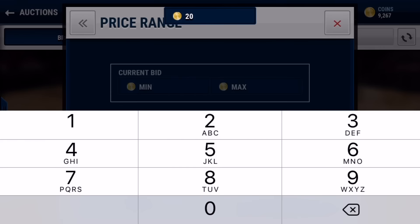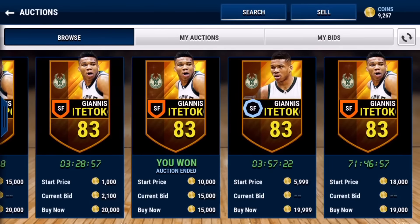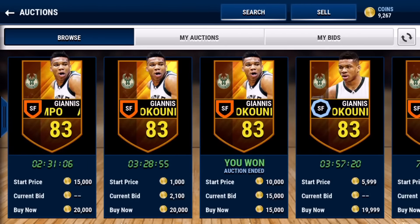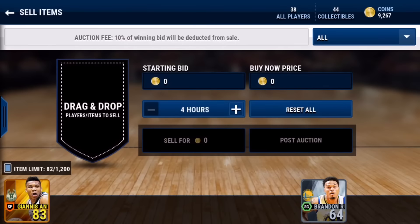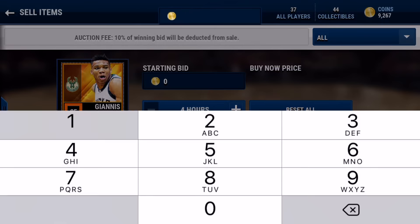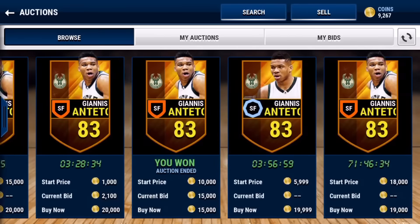I'm pretty sure this one was pretty good — iffy, but still pretty good. 18,999 — I'll put him up right now. That one didn't gain very many coins at all, but some of them are actually really good and you can gain like 10,000 coins out of them. So yeah, that's the sniping filter and it's actually really good.